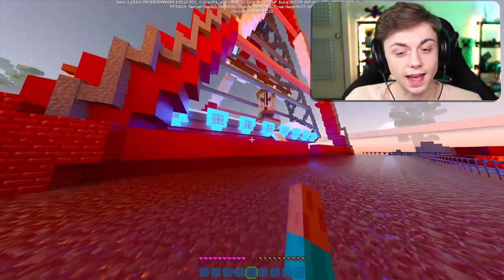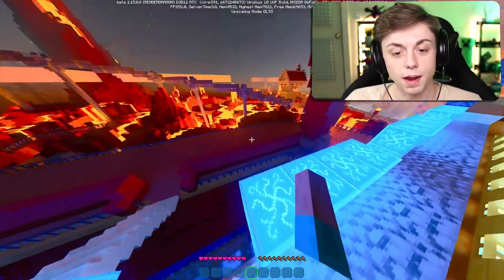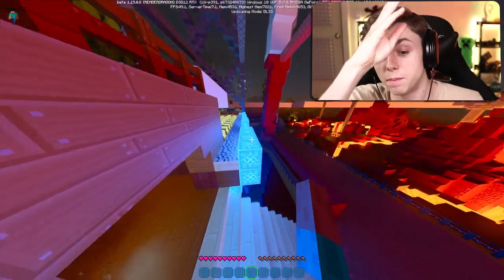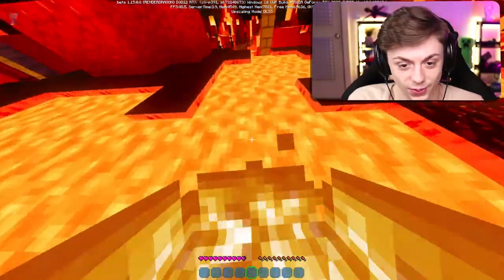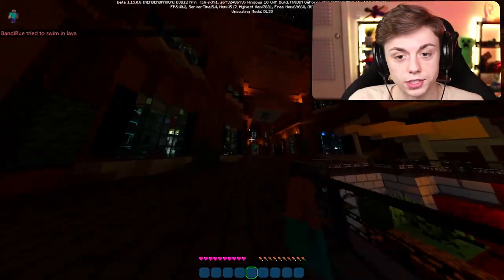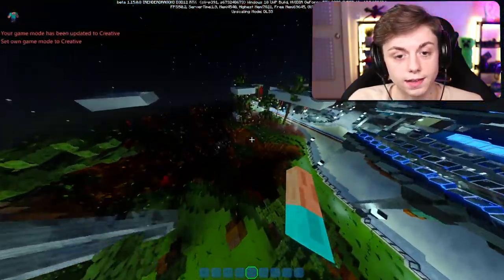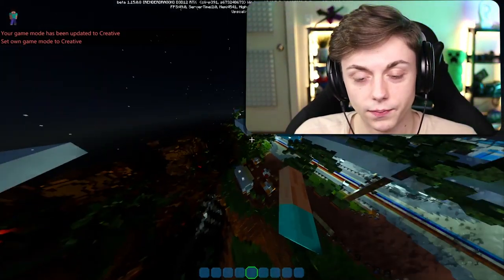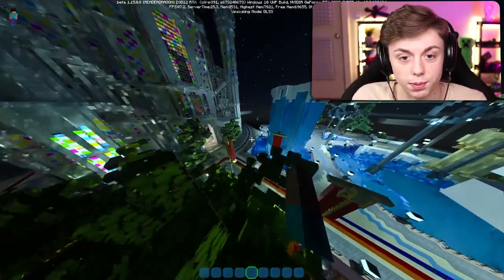This is a huge ship ride — you've seen them at amusement parks, they go up and make you think you're going to flip upside down. I thought I was in creative mode. The lobby looks so much different at night. Now I'm in creative mode and I will find the castle much easier this way. You can even tell where most of the light is coming from just based off all the blocks.